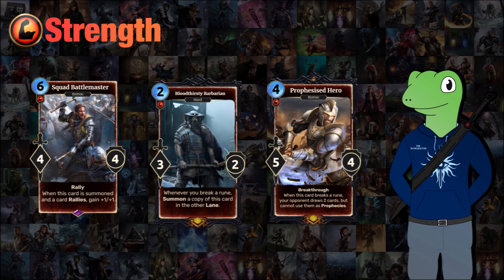We then have Bloodthirsty Barbarian, a 2-cost 3/2. Whenever you break a rune it will summon a copy of this card in the other lane, which will snowball out of control. I think the change I need to make for this card is 'when this card breaks a rune' — it should summon one copy of the unit basically, to stop you from exponentially filling your board with Bloodthirsty Barbarians.